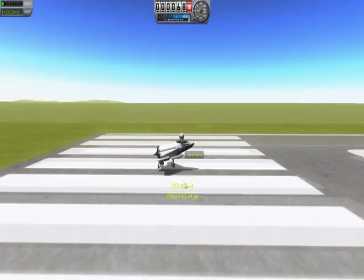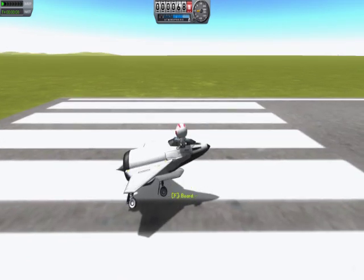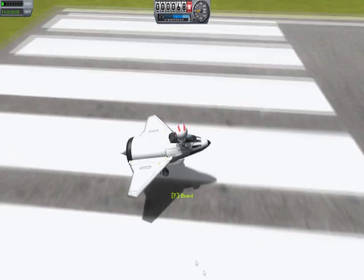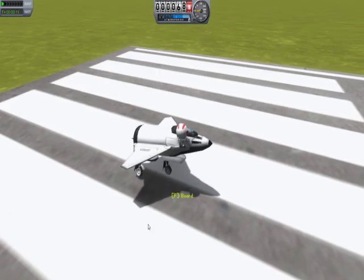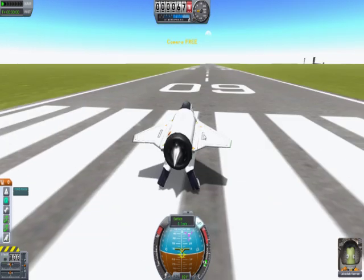EVA — nice. So if you click the EVA, this Kerman guy will actually come out. Oh, I don't want to get away, I want to stay on this damn jet. I have an idea.